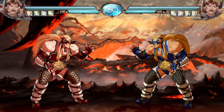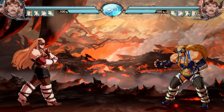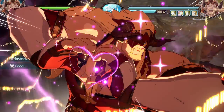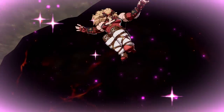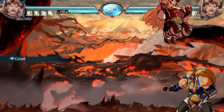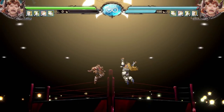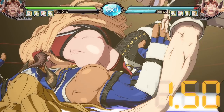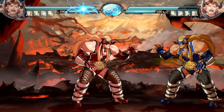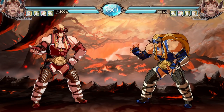If you love grabbing, Ladiva is your character. She also has one of the best regular Skybound Arts — a fully invincible rushing punch with gorgeous animations. And her Grand Skybound Art is just something else: here comes the ref, and... kickout. If you love grappling and pro wrestling, this is the character for you.